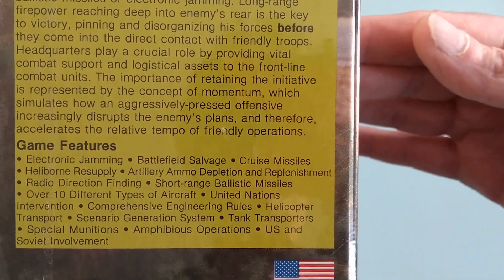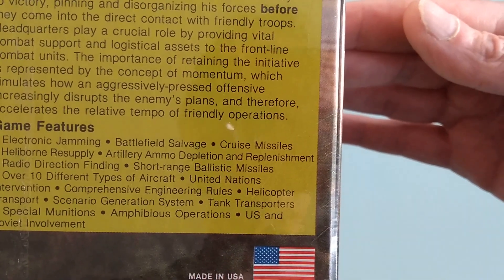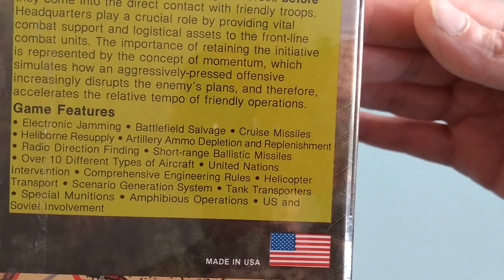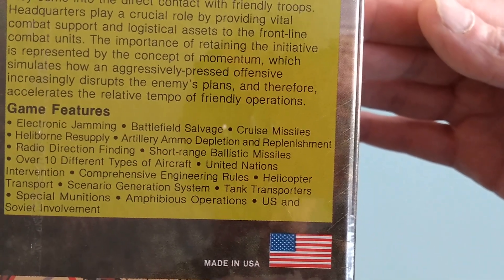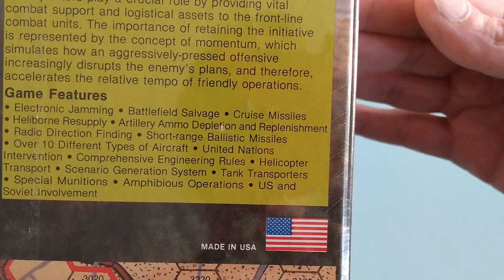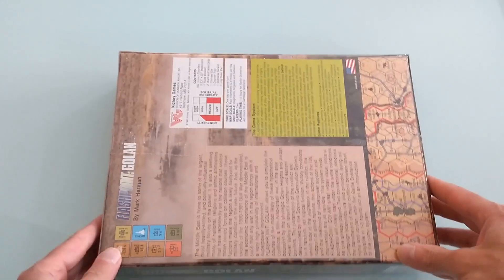Game features include: electronic jamming, battlefield salvage, cruise missiles, heli-borne resupply, artillery ammo depletion and replenishment, radio direction finding, short-range ballistic missiles, over ten different types of aircraft, United Nations intervention, comprehensive engineering rules, helicopter transport, scenario generation system, tank transport, special munitions, amphibious operations, and U.S. and Soviet involvement. As you can see, quite a lot of stuff going on in this game system by Mr. Mark Herman.